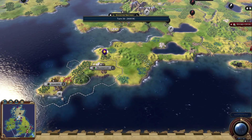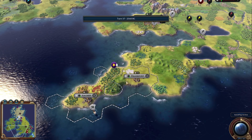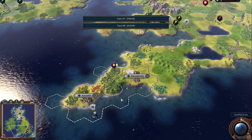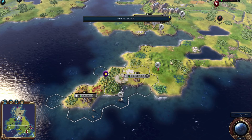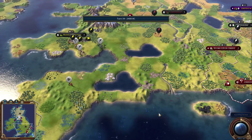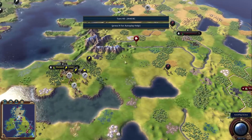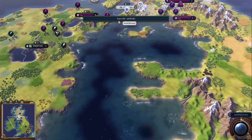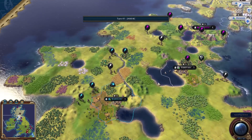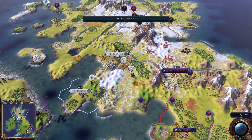Rome is getting close to putting down its second city, but they're a little behind. Germany is in a tough spot right now because they don't have any fresh water, so their cities are going to be pretty tiny. If they can get up to the lake and be a little aggressive, they have potential to grow, but Germany and England are going to end up butting up against each other.